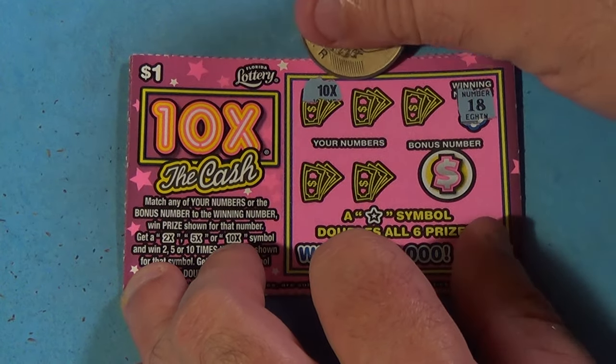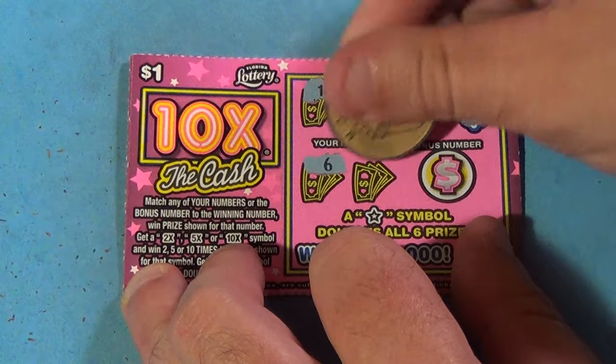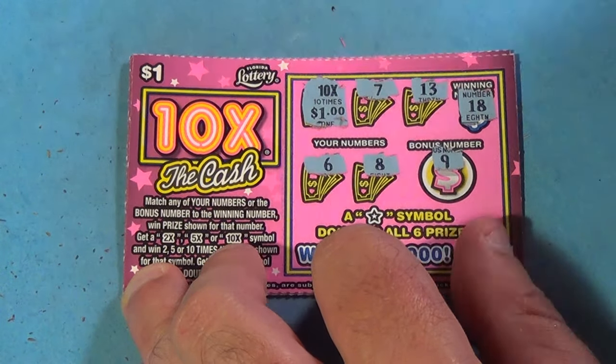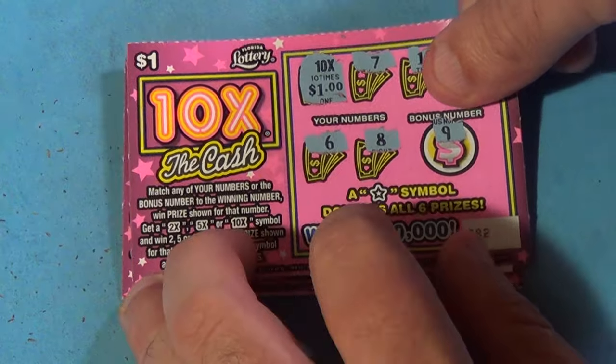Next ticket, winning number is 18 and we have a 10x — the max multiplier on this ticket. Let's continue: 7, 13, 6, 8, and a 9. What's under the 10x? It's $1 — for $10! Bammer! The Gold Rush Doubler suddenly has its work cut out for it.